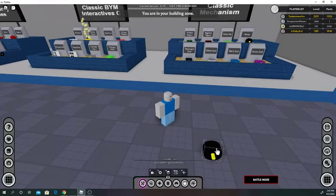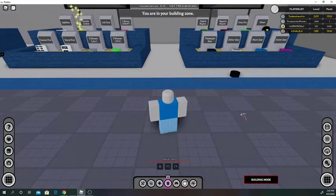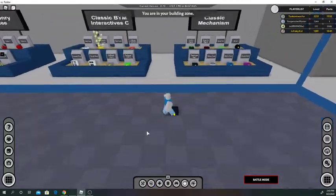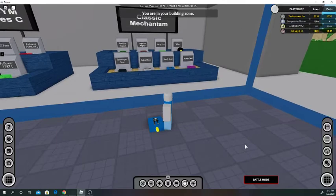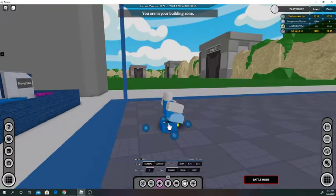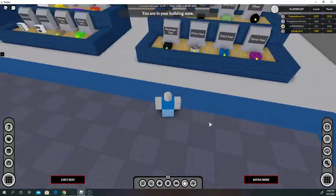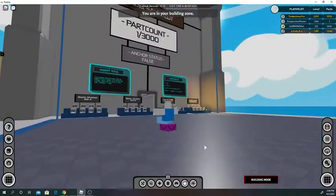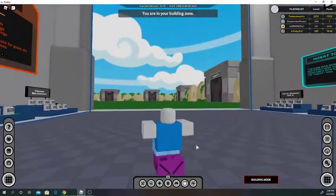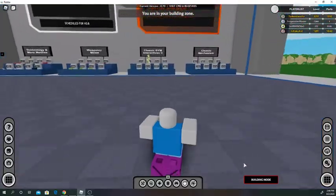This is a wheel — you can set the elasticity and the friction. The elasticity is like the bounciness and friction is friction. You can see it's really bouncy if I set it high. A passenger seat is just a seat — nothing special about it, you can sit in it. If you need a driver's seat we talked about that. A mech seat is what we used on that mech — it just welds to your body so you'll be walking around like this. A hover seat kind of stays in place; it stays at the same axis it was put on.